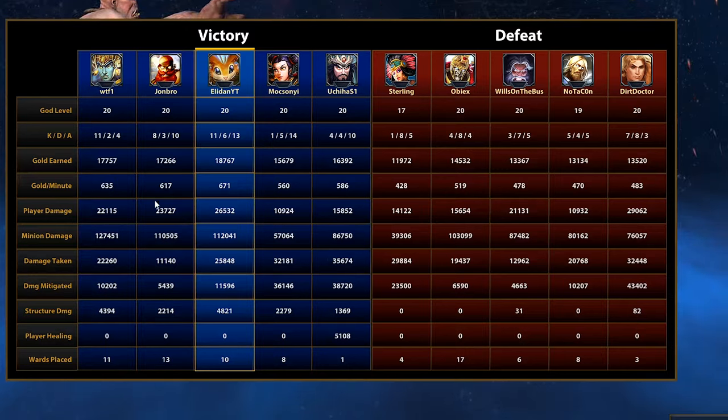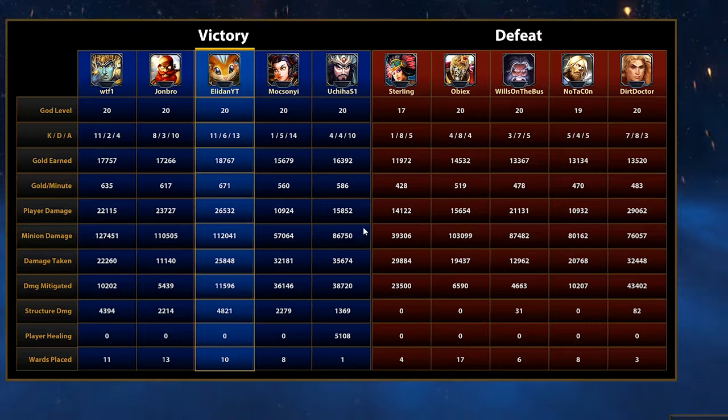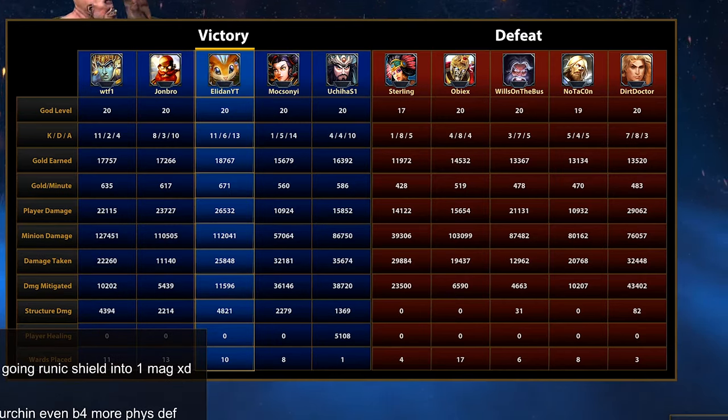In terms of damage I did 26k which is almost three times the enemy ADC's 10k — just insane. Our mid is actually out-damaging by 8k, which is nice. Our solo laner almost twice out-damaged by the enemy solo laner, and our support also out-damaged by half, so this game was largely on my shoulders. Look at the warding — holy crap. Janus put down 17 wards, I put down 10, which considering the 28-minute game could have been better. Our mid put down 13, ADC 11, support nearly the lowest. Guanyu put down one ward in solo lane — congratulations, you're an idiot.